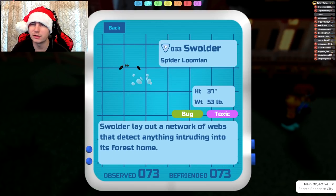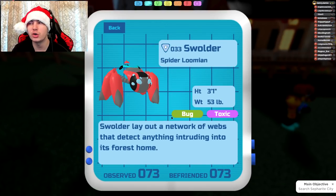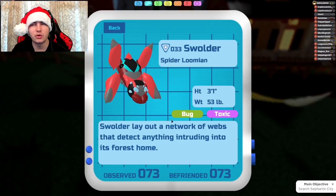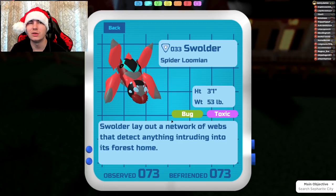Next up is Swalder, which gets Mega Chomp, Bodyslam, and Iristair. Iristair is already a level-up move, so it's not really going to benefit from that. So basically only two useful new moves: Mega Chomp and Bodyslam.